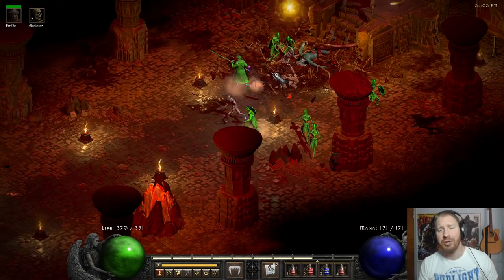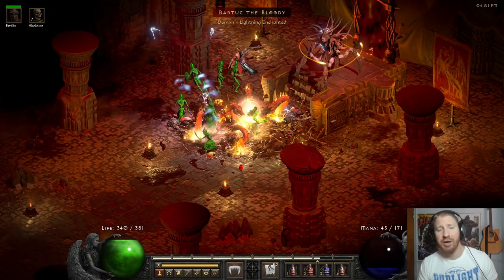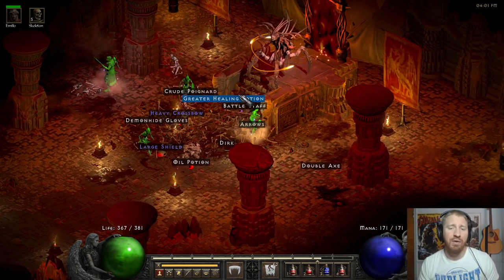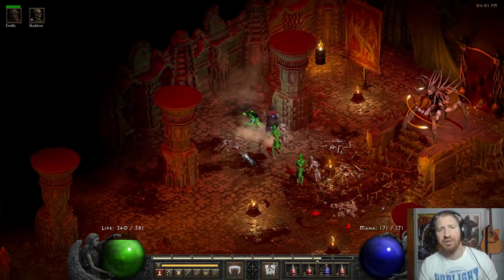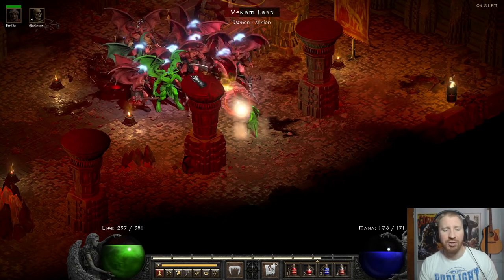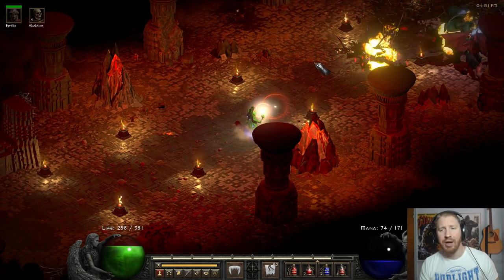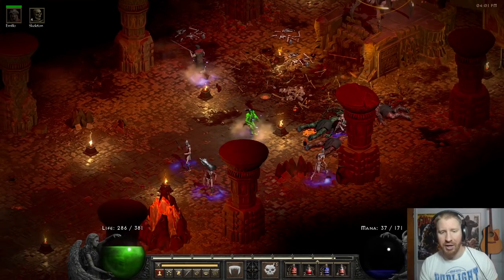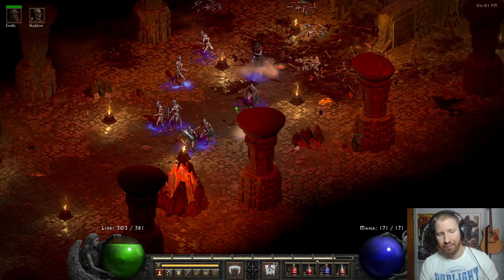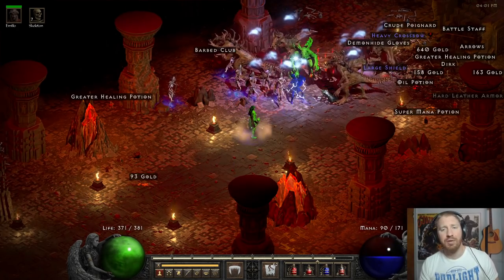Enigma is pretty important, and it's kind of exciting thinking about how I can work my way toward one. Where my Assassin is right now, it's more optimal to make Infinity first. But I feel like it would be more fun to make Enigma. You can run fast, it has a bunch of MF on it, you can respect your character to have next to no strength invested because you get so much from Enigma, and the teleport obviously. So it's a little more exciting thinking about working toward that with this guy as the first rune word I make.